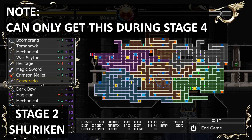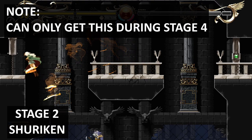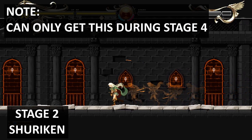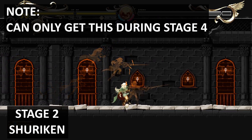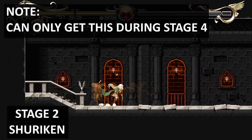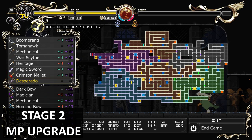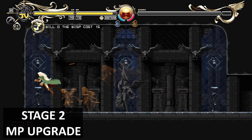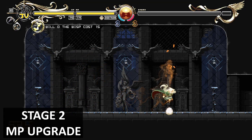Just outside of the Iron Claws area there's a red door. Once you have access through the red door, drop down below and you'll find two weapons plus an MP upgrade. Magic is good for boss fights so it's always good to increase your MP.